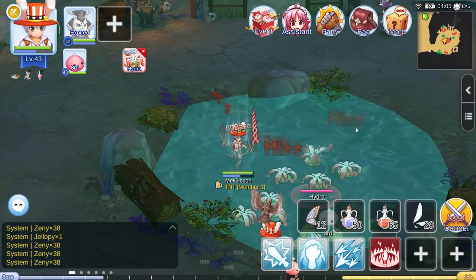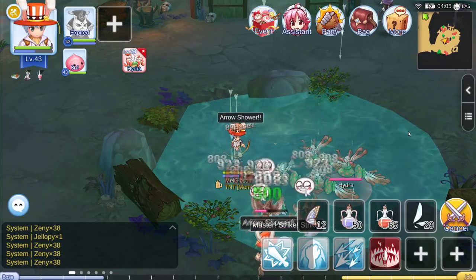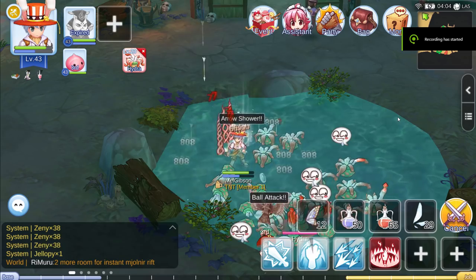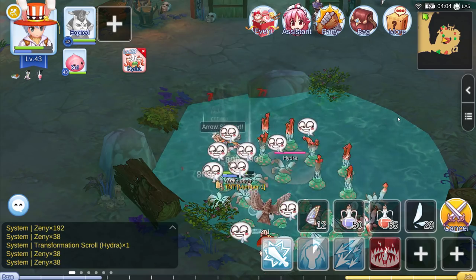It will, however, help you a lot if you use six fantasy fish soups that you have prepared with your main. That will give you, I believe, 160 or 180 attack, and that will be more than enough to get you started.